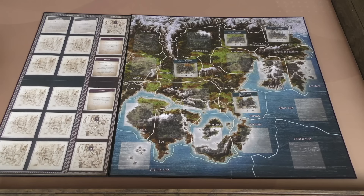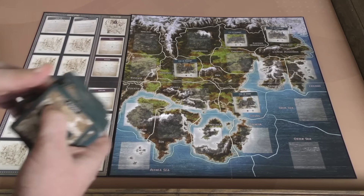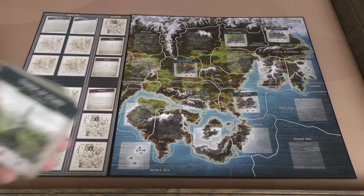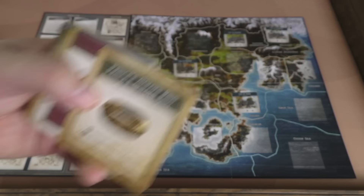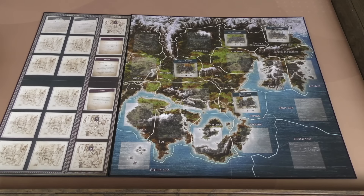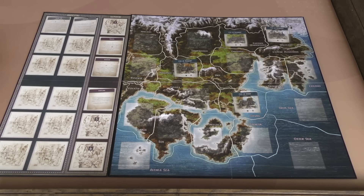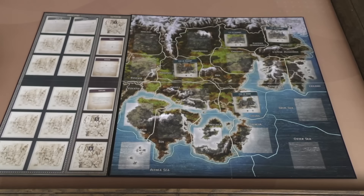There is a giant deck of story cards. All kinds of things might happen: you might find more locations on the board, you might find items, you might find companions who will join you, you might get a title, you might have some sort of event happen to you, or get a side quest that you can find.